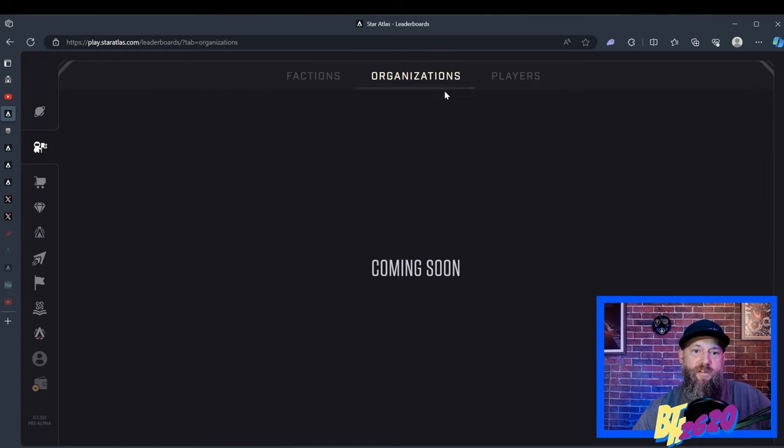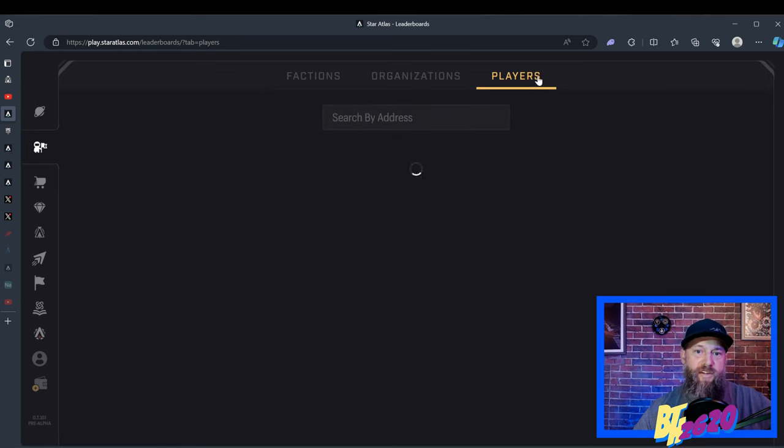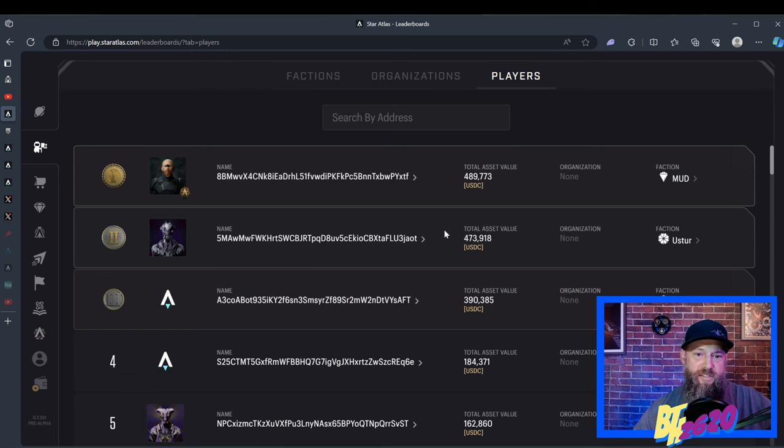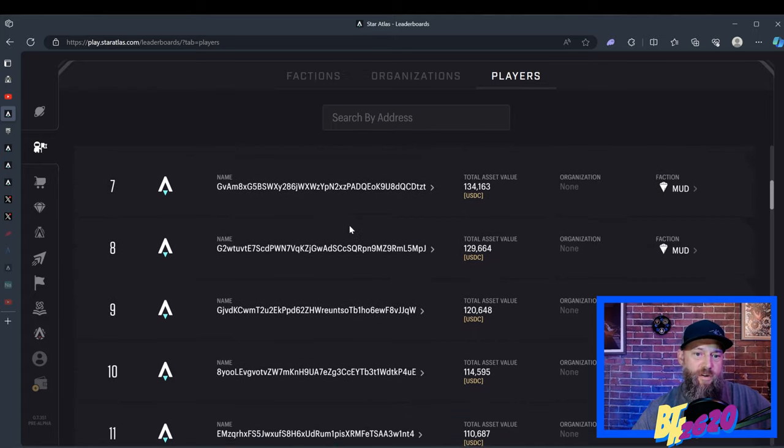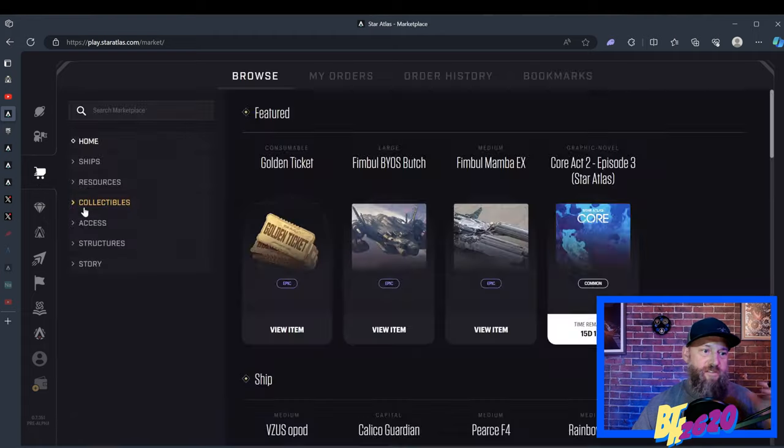Coming soon is a section all about guilds — where guilds can communicate with each other or within their own guild members. The last tab at the top is Players, which is basically a leaderboard of everyone who owns a wallet within Star Atlas. You can see the total asset value of the top player right here is $489,773 in USDC — USDC is a stablecoin equivalent to one American dollar. The top player is from the Mud faction, and the next one is very close from the Ooster faction. Because blockchain is completely transparent, you can click on any of their wallets and see all their assets — that's one of the coolest things about blockchain technology.